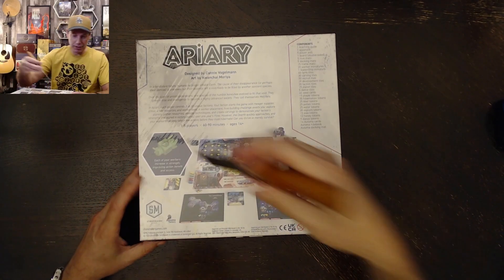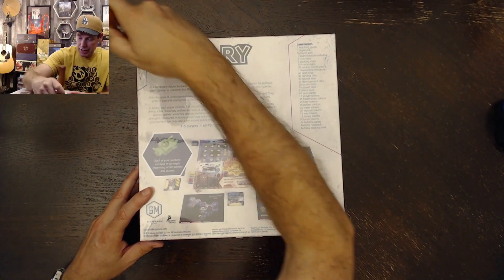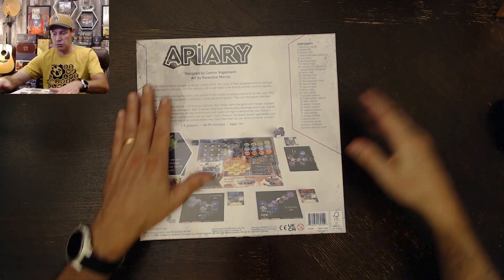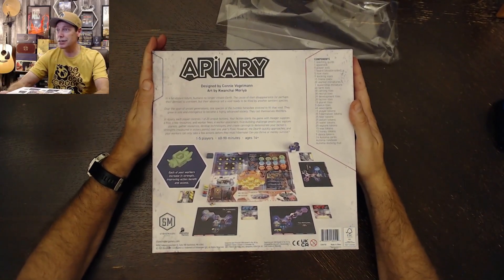I think because of the storage mode, there are going to be some punch boards to go through that'll eventually fit inside the storage insert of some sort. But there's a long list of contents here on the side.